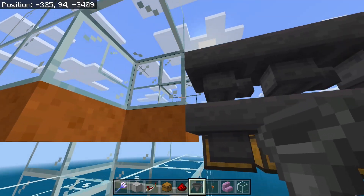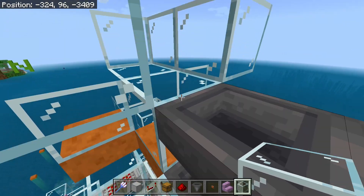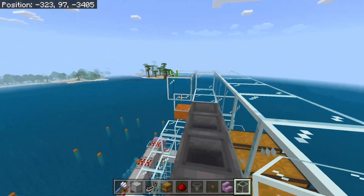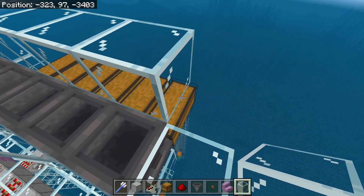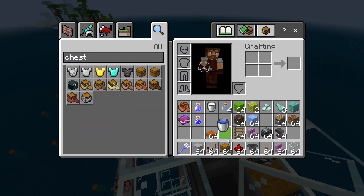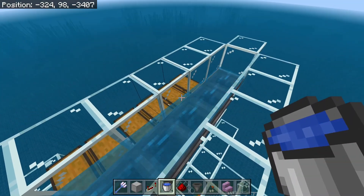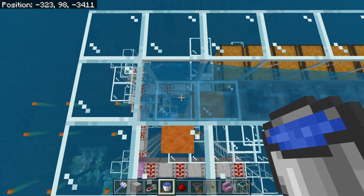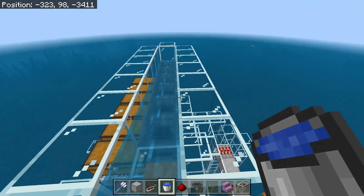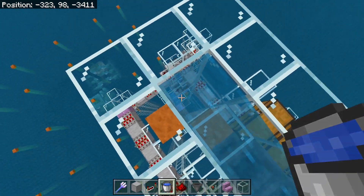With that in place, we're looking pretty good. Come back up here and drag glass all the way across. Put one of these in, grab your water, and let it go all the way across. Once we've done that, break the block that we had in there temporarily to help make our water stream. That water will flow down so when we're ready, we can put in our bubble column with some kelp.